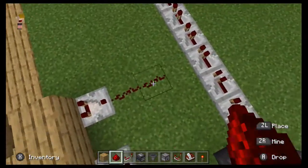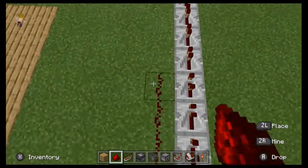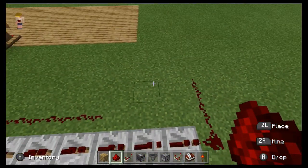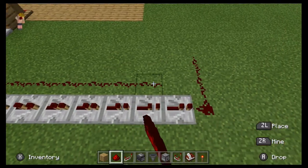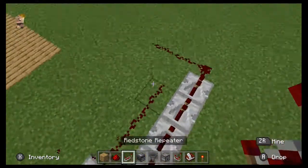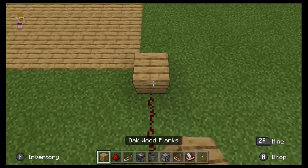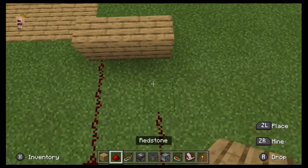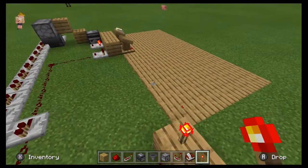Now we're going to get our redstone dust hooked up to this comparator, and you're going to have it go down past the redstone repeaters. The reason we have the redstone repeaters is so that they don't connect and come into the same stream. Now you're going to put a redstone repeater there to increase the signal strength, and put your redstone dust to there into those building blocks, extend the redstone dust right there, and put two redstone torches on the top.